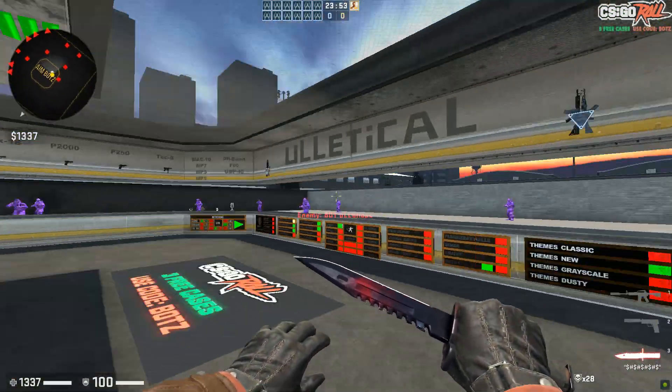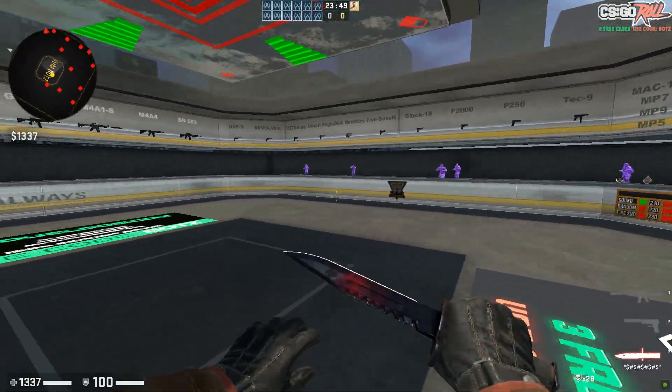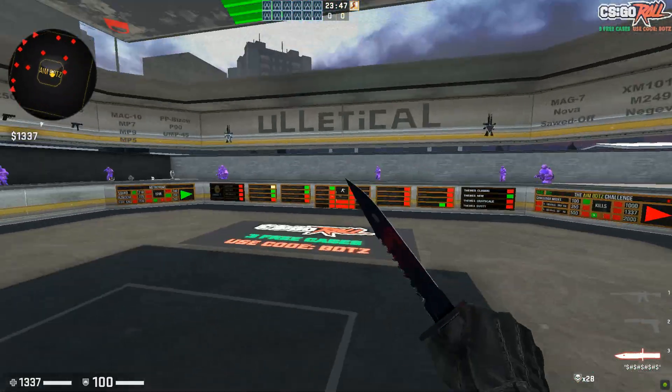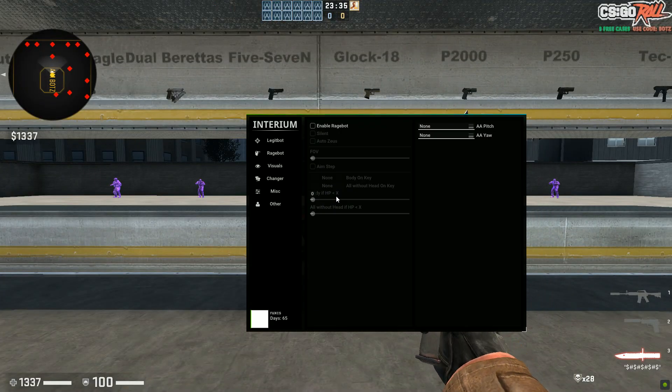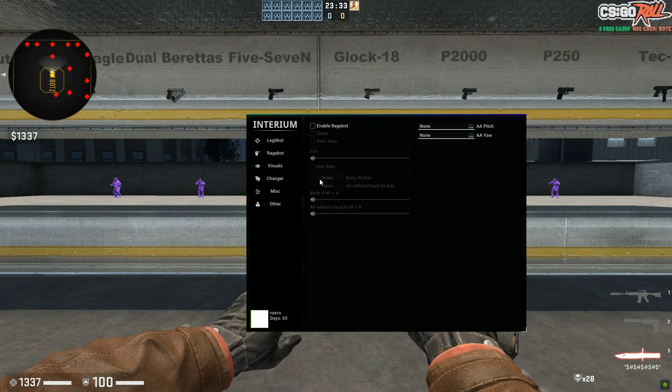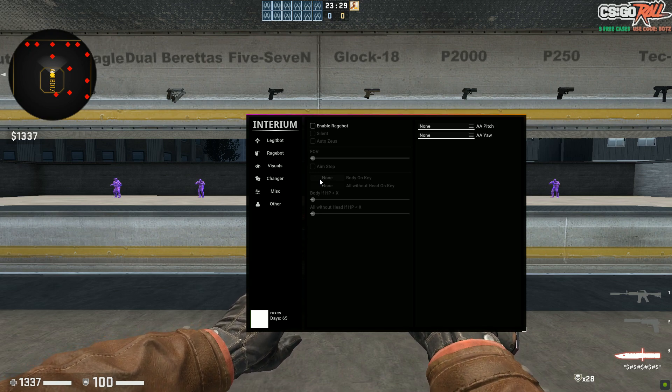This cheat is more for the movement and legit tab — it's less for the HvH and rage tab, but it does have some HvH features as well as a rage bot and some other stuff. To open up the menu, press Insert. The injection process is really easy — basically just open the loader, click inject, and just like that it's injected.